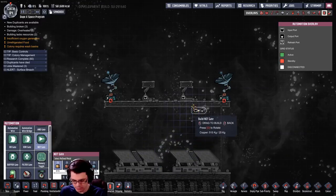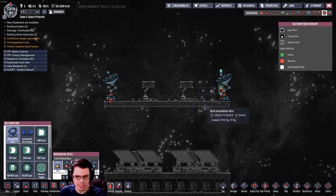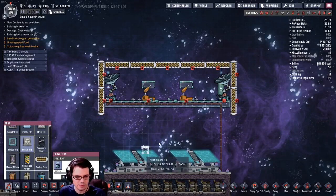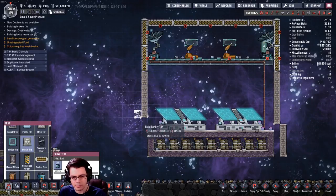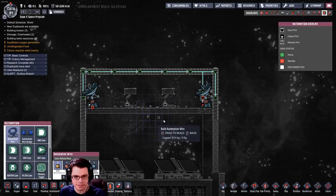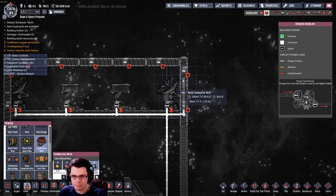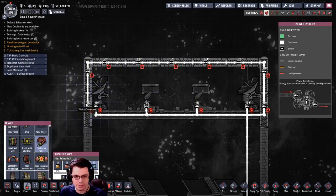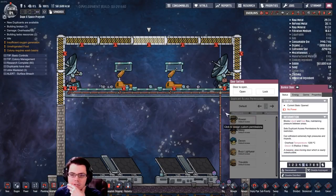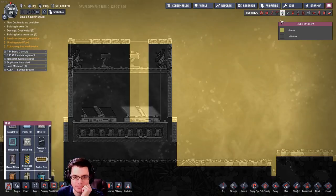For the automation signal I'm just going to use a NOT gate, and we'll run that up to the bunker doors. I want to protect everything on the inside from a meteor that might be coming in at an angle, so I need to connect the automation wire to all of that. To make the doors move quickly I want to make sure I power all those doors—they will operate very, very slowly without power, but with power they'll run much faster.